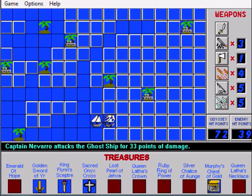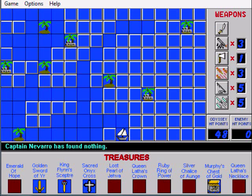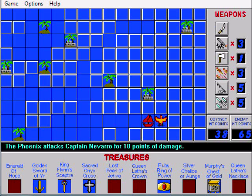Ghost ship! You want to use flaming arrows. Only got a little bit of hit points left, go ahead and use your sword. Got the Ruby Ring of Power. By the way, these treasures don't actually do anything — they're just there. We have a phoenix, so we want to use the ice daggers.